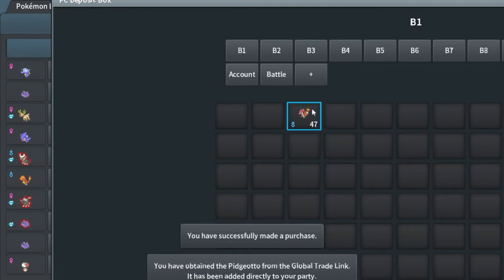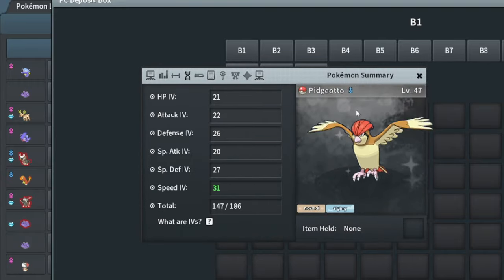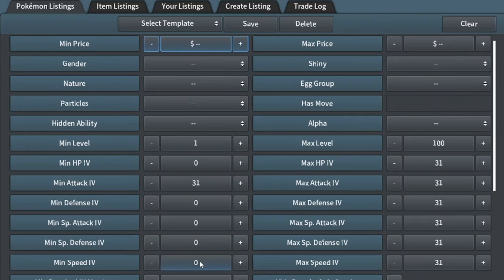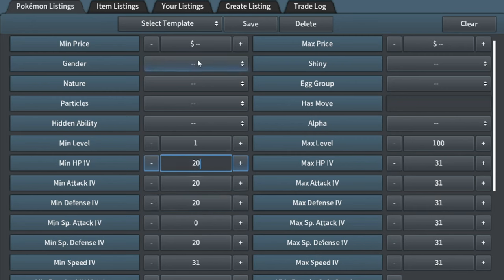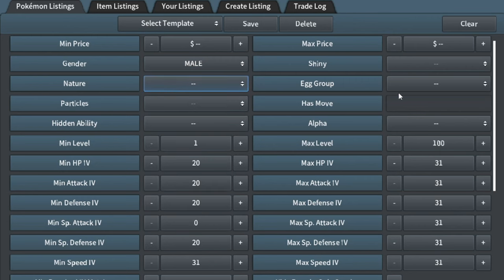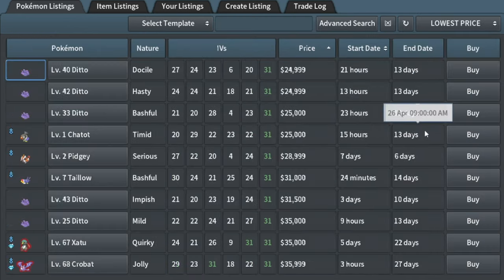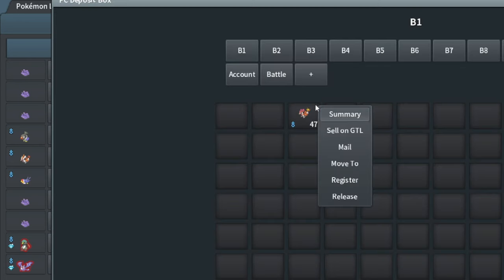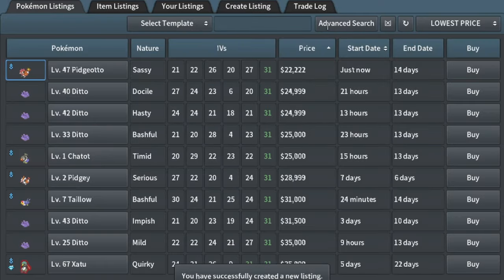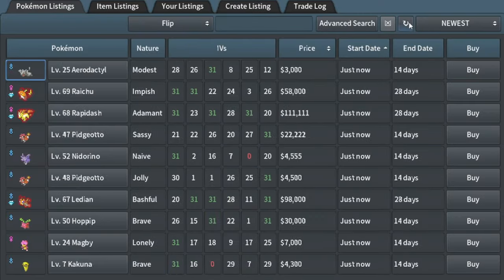I picked this one up because it's got nice stats as well — somebody is listing these for pretty cheap. 20 plus in everything and speed. Let me price check it: 31, then 20 in all these stats, skipping special attack because most flying Pokemon don't need it. Gender male, group flying. 25k, that's for Ditto, so probably sell this for like 22k. Picked it up for like 5k.